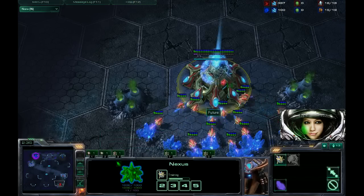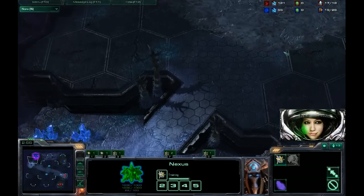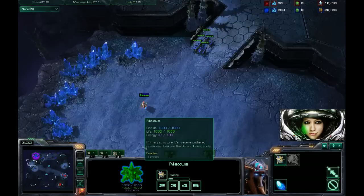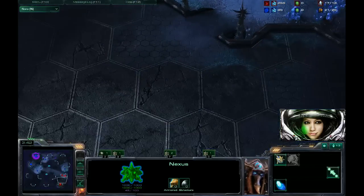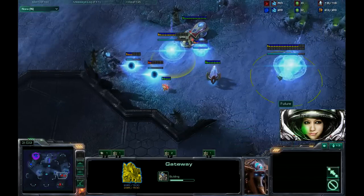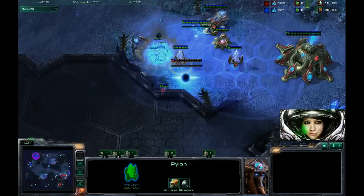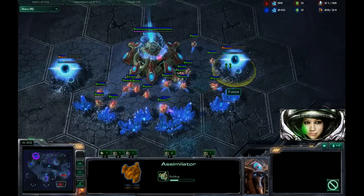Is there anything the Zerg player could be doing that indicates you shouldn't continue with this build? It's hard to tell — you kind of have to go with it. By the time you figure out what the Zerg's doing, it's too late. The only thing that kind of hard counters it is if they go Zergling Baneling drops. Even Muta isn't too bad, especially if you hit the timing so he has to defend with the Muta. But Zergling Baneling drops kind of destroys it — though that's a very uncommon thing, not too popular at this point.